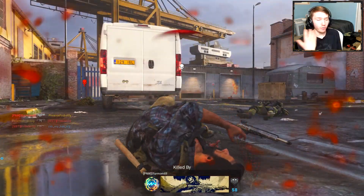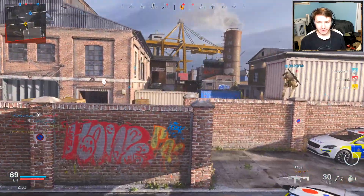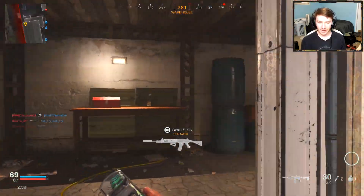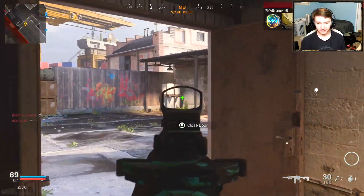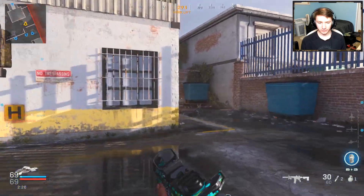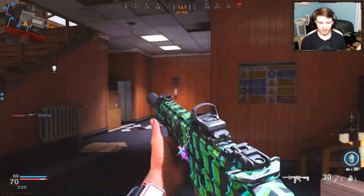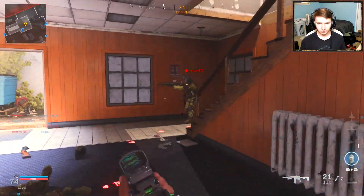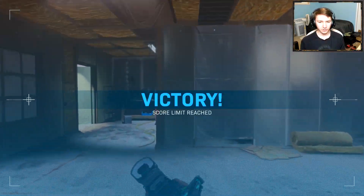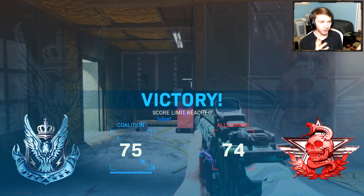I don't know what the hell... I didn't know if I could see his feet, but I just wanted to chance it and I did. That is a thousand IQ right there. The score is 69-69 — this is actually a really close match. Get the hell out of there, camper. Let's go! That's what happens. That was such a close match.